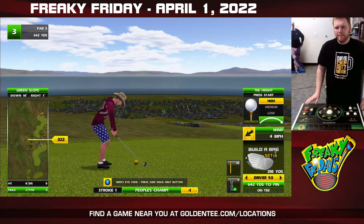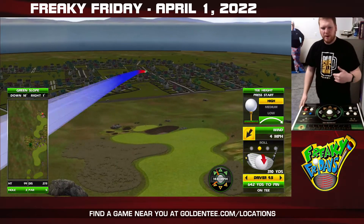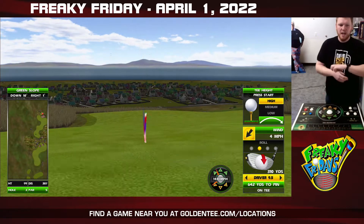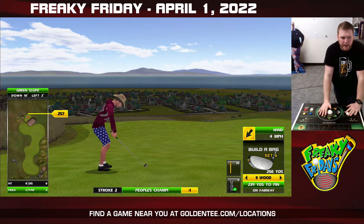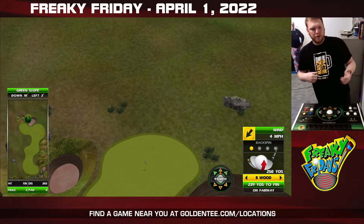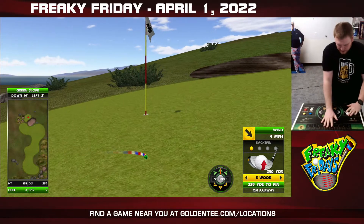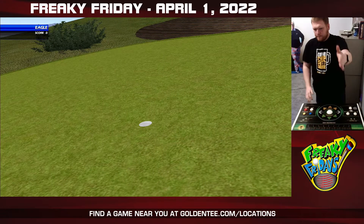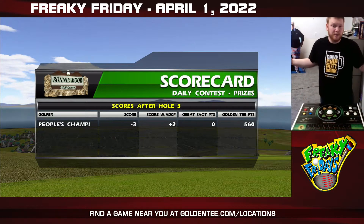Hole number 3 is number 16 of one of the more favorite Golden Tee courses of all time, Bonnie Moore. Really nice setup here. Even though it's 642 off of the tee, you don't have to worry about the sand traps and the rocks — you can just punch it out to that fairway. Then it is down 10, so you have to be careful when you're spinning that back. Backspin is obviously your friend here. Don't hit it too far because of that down 10. You may have a left 10 or right 10 putt, but if you get close enough, you don't have to worry about that.